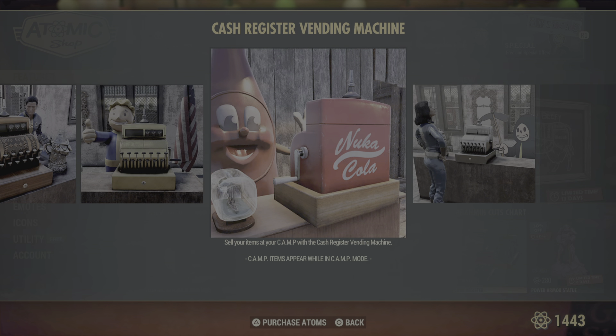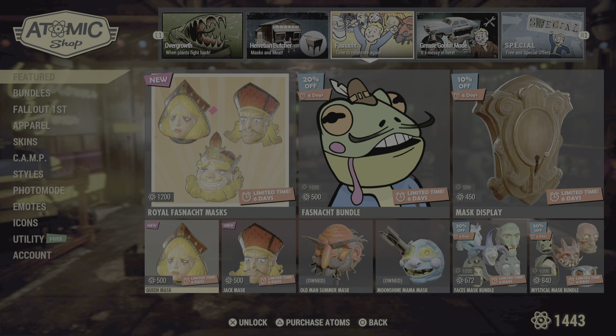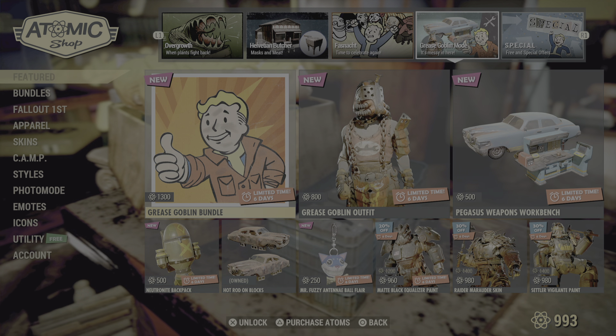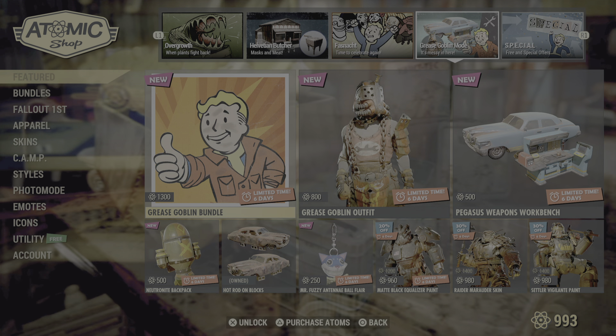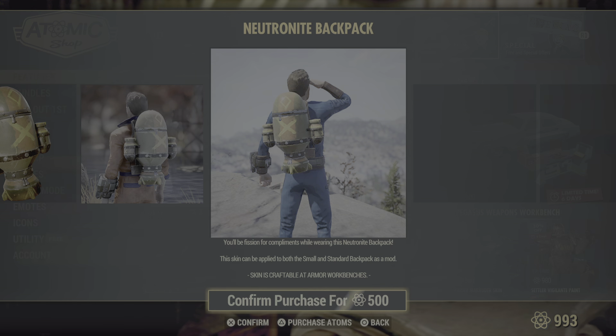All the Fasnacht stuff is still up for grabs — I think until the 28th, so another week for Fasnacht. I'm going to grab the display cases because I didn't grab them last time and I wanted them so I can put my masks on display. The Grease Goblin Bundle is still up for grabs if you haven't grabbed it — you've got one more week before they go away. I do like that backpack though, that's cute.